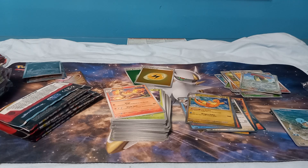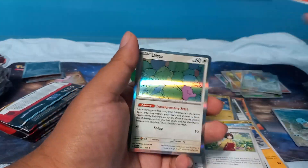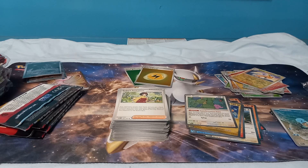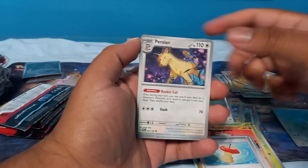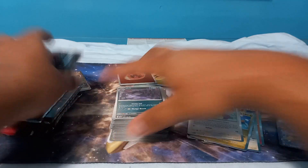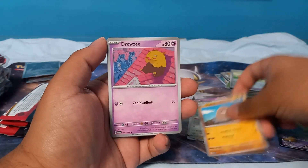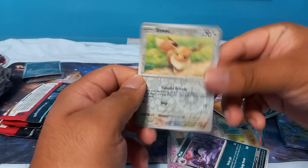Almost revealed it for myself. Growlithe, Geodude, Jigglypuff, Nidorino, Eradicate, Erika's Invitation, Moltres, Raichu, and Ditto. Then Oddish, Mankey, Meowth, Exeggcute, Leftovers, Persian, Muk — we got a Charmander and an Alakazam full art and a fire energy. I don't know if the Charmander is still worth $34 anymore but we pulled it. I've seen this Eevee art — I feel like it's been in multiple sets.